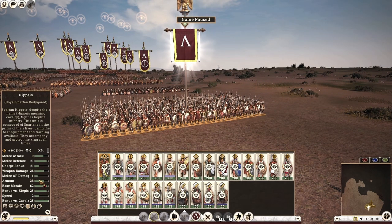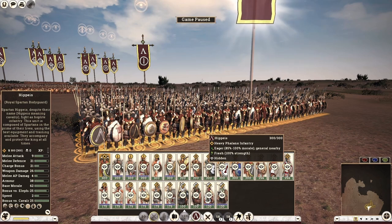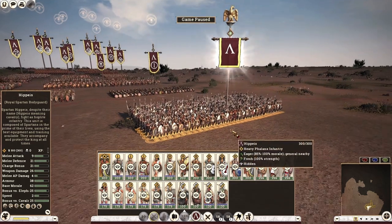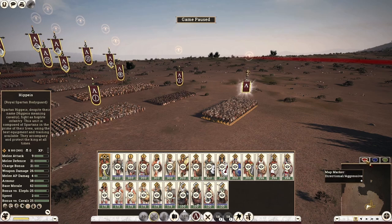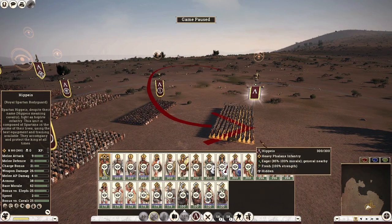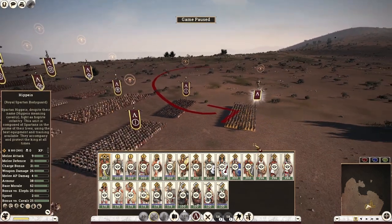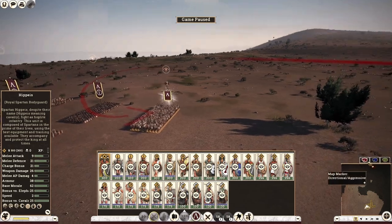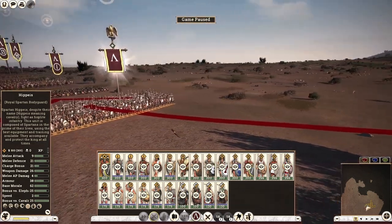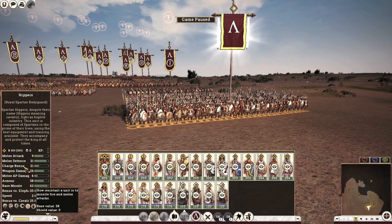Next up, the bonus versus elephants and cavalry is at 25 each. For those who haven't tried the 1.32 public beta, that number is higher than usual because the Divide et Impera team overhauled how spear units work. Spear units no longer have expert charge defense, which means any cavalry charge they receive from the rear will be extremely devastating. The cavalry unit in return will take no losses from performing a successful rear charge.